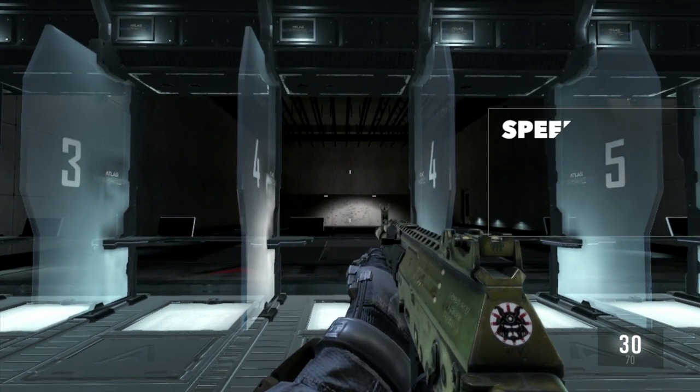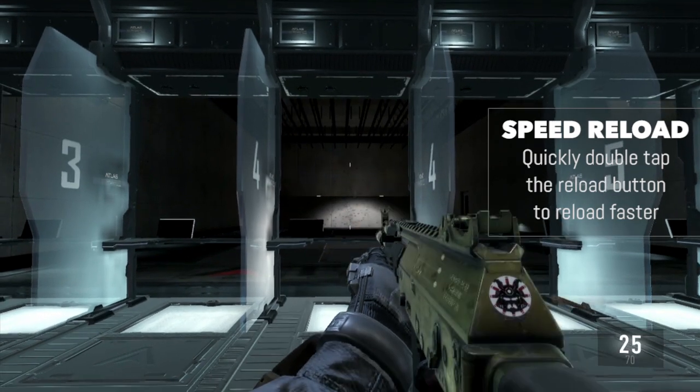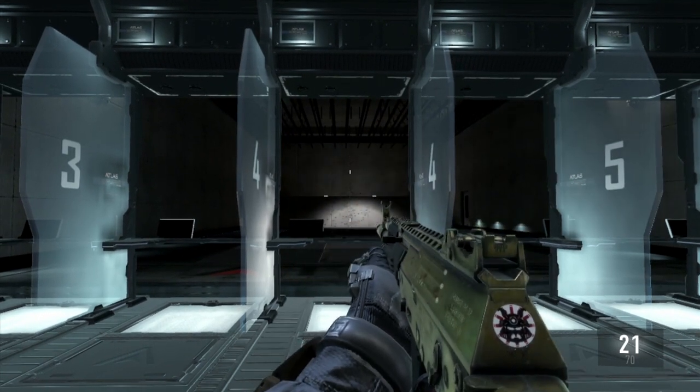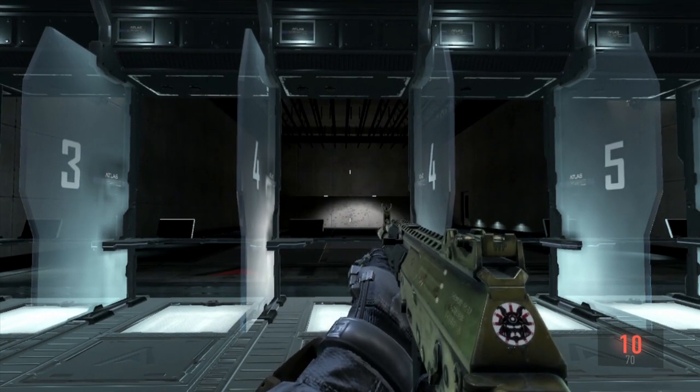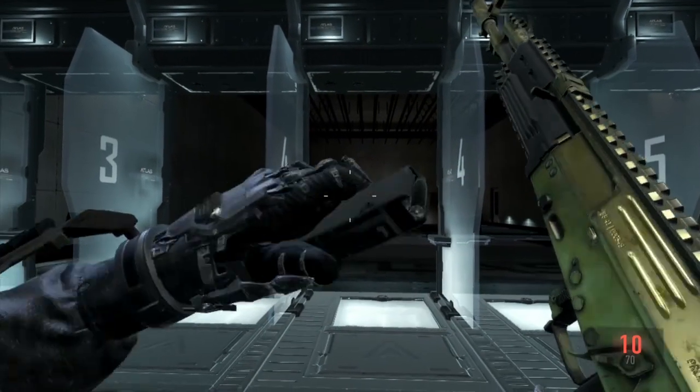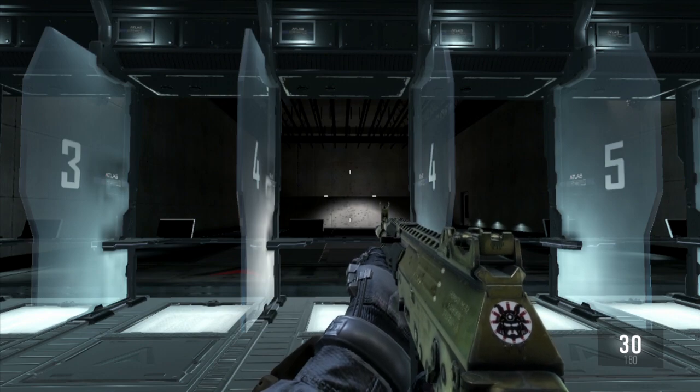In order to speed reload, you double tap the reload button at any time when you've shot bullets out of your magazine. Let's go ahead and shoot — here's double tap reload. You can tell that that was quicker, but the ammo count increased in reserves because we're in a firing range.